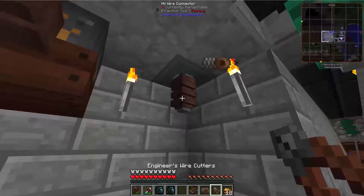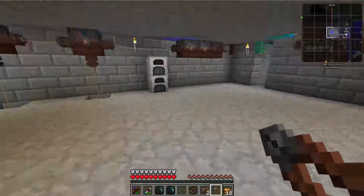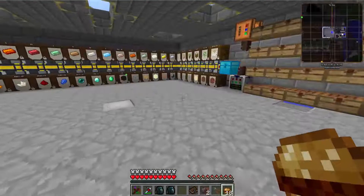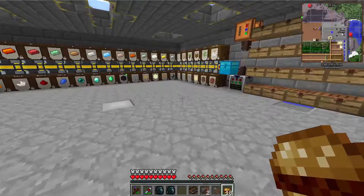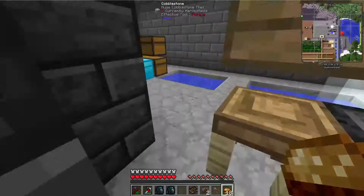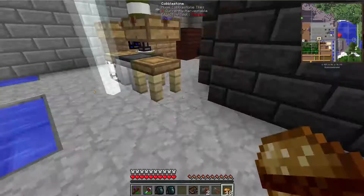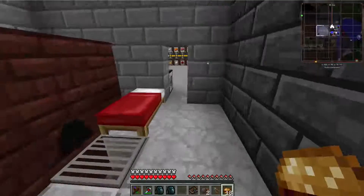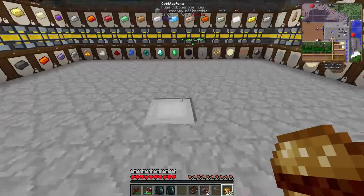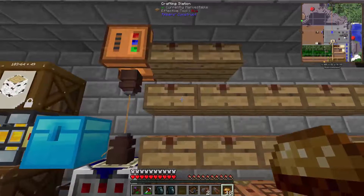Right now I'm not sure exactly what I want to do differently. I am looking at multiple power options. Currently we're using 10 sets of 3 water wheels, and I get about 80 to 90 RF a tick off each set. But one of the things I am actually looking at is a different approach.